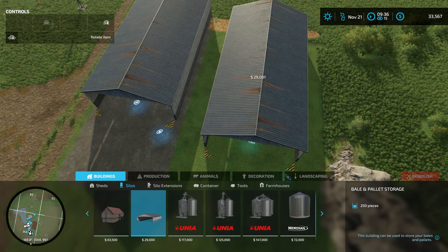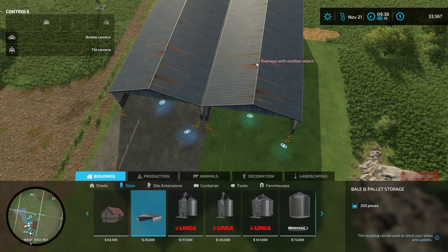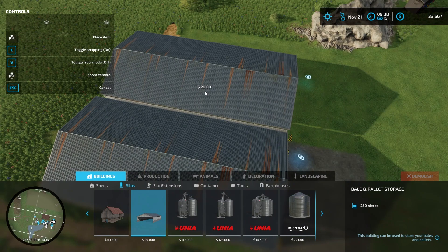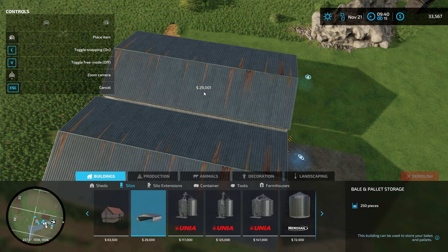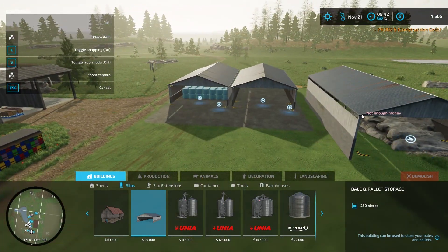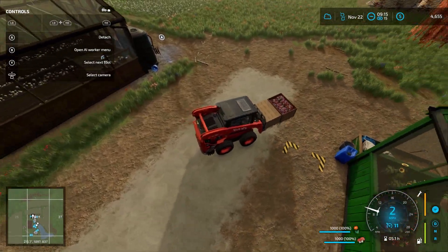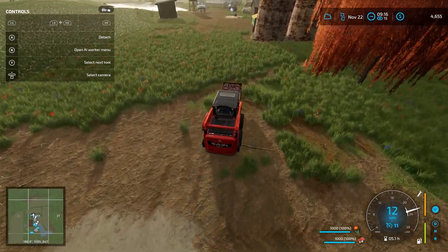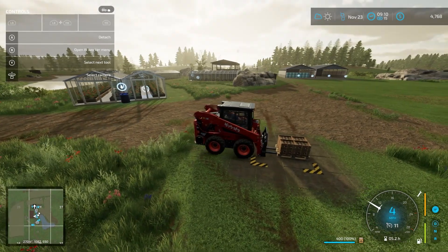Here we go — this is me buying the new shed. I try to butt it up against the other shed as close as possible, making sure it's lined up. I wish there was a snapping feature, kind of like how they do with the silage bunkers where you can snap them against one another so they're aligned. They should probably try to patch that in as a quality of life improvement. Now we're just sleeping through, just about getting ready to sell the silage.